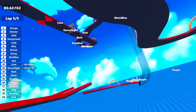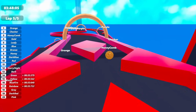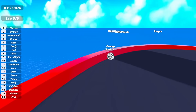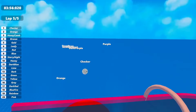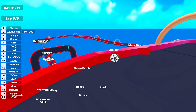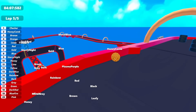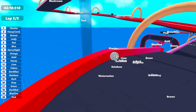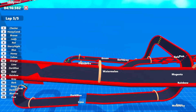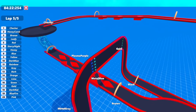Oh no — Orange messes up and doesn't have the speed! Checker is now behind Gold... wait, Gold is now behind Checker. Checker just hit a checkpoint and becomes the race leader! As I said, anything can happen in this race. This is the final lap — can Checker hold on? Honeycomb might have a chance but probably not, Checker is pretty far ahead. Checker moves down and wins the race! What an upset — I was not expecting that!